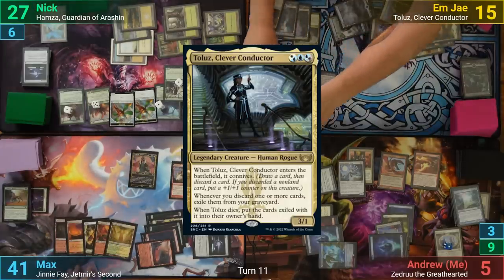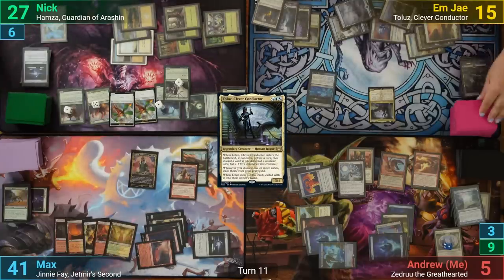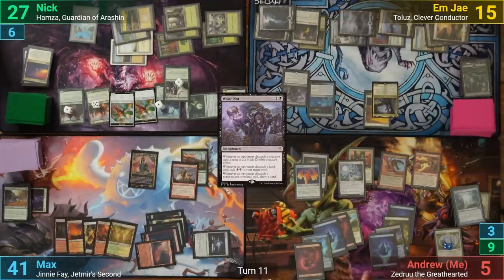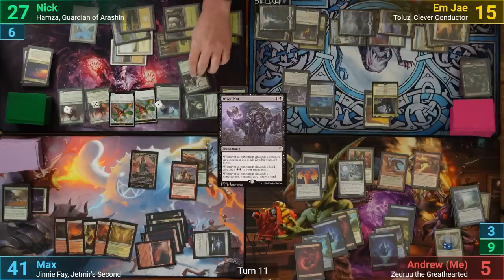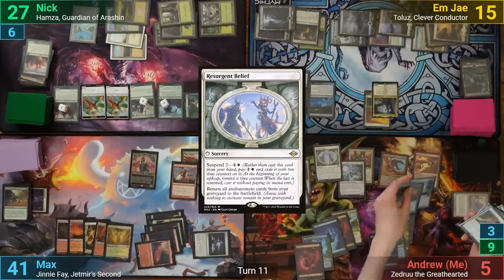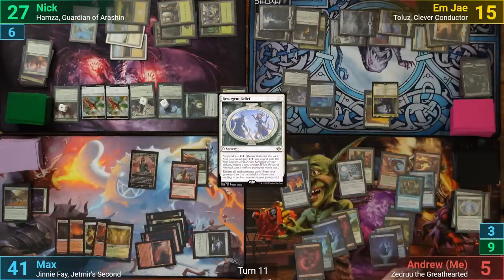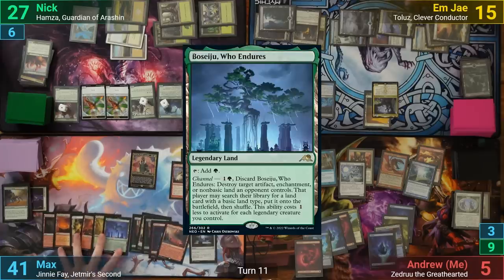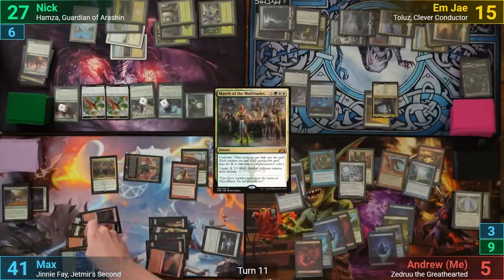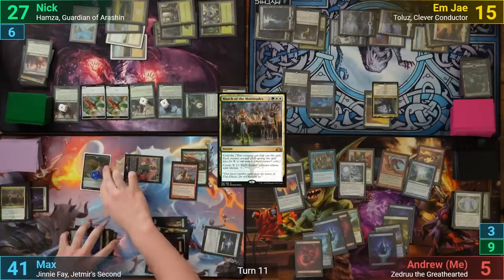MJ draws and recasts Toulouse, drawing a card off the Dire Undercurrents and conniving away a Plains with the Toulouse trigger. They then play a Waste Not and pass. I grab a Mountain from my Oath of Liege trigger and deal 5 to the Colossal Hydra with my Form of the Dragon. I'm then able to cast Resurgent Belief on my upkeep, grabbing Omniscience and Arcane Laboratory off of it. Unfortunately since I've cast my one spell for turn, I have to pass. Max draws and plays a Beseju Who Endures, then plays a March of the Multitudes where X is 11. This takes out MJ and me immediately thanks to Purphoros, and Max swings the 11 hasty cat tokens at Nick for lethal damage, winning the game.